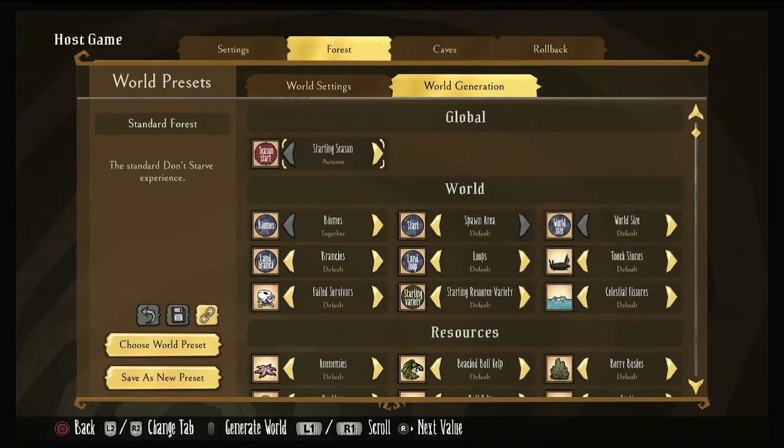So Season Start — you can pick Autumn, Winter, Spring, or random. By default you're set to Autumn, which is where I kind of leave it. For a lot of people that memorize how many days things go on, it makes it easier for you to remember.